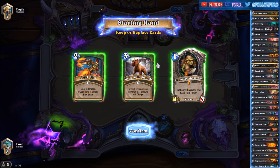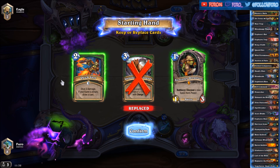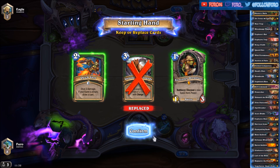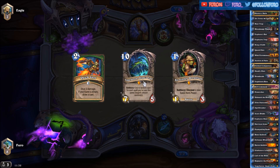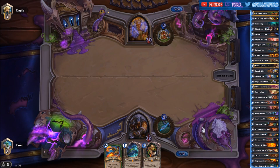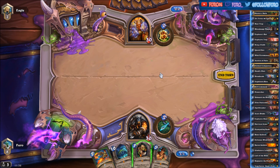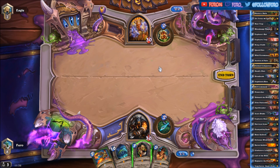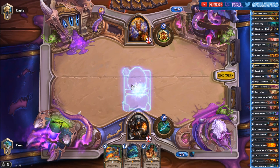The Explorer's Hat can be used to increase the value of Yogg-Saron. Going against the warrior, we'll keep Sir Finley and the Quick Shot. Getting Yogg-Saron is not good in the starting hand. As you can see in the decklist, the deck is pretty expensive, so you might want to play another deck if you don't have all the legendaries.